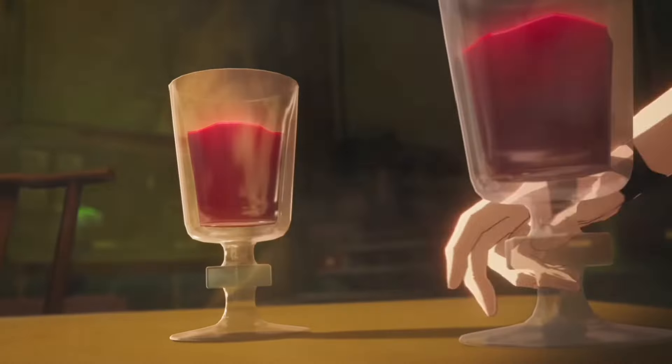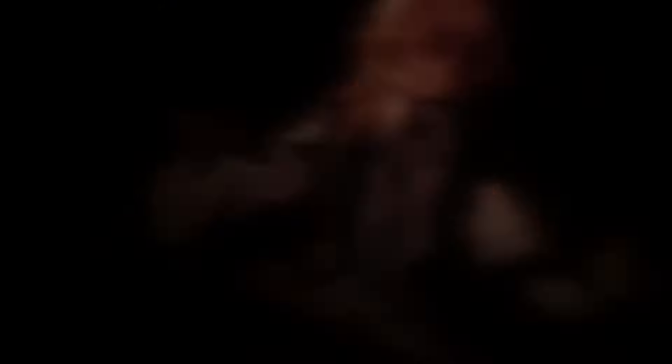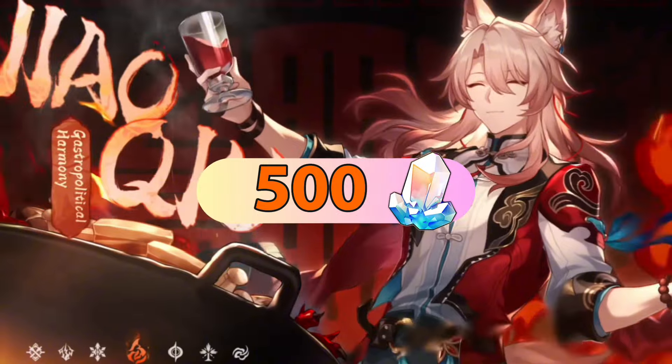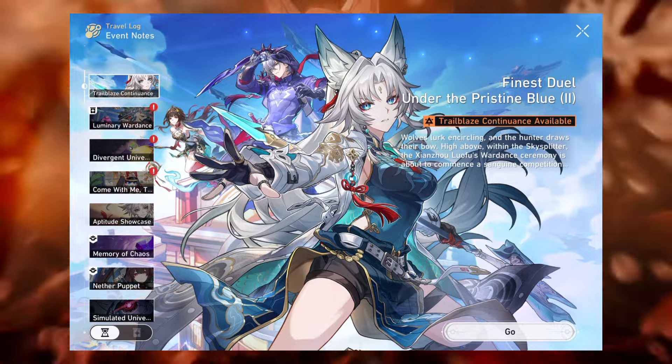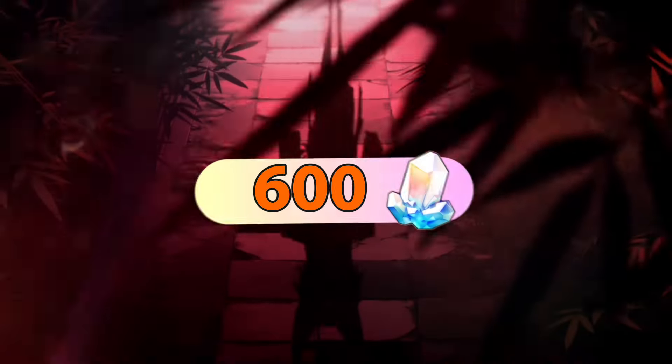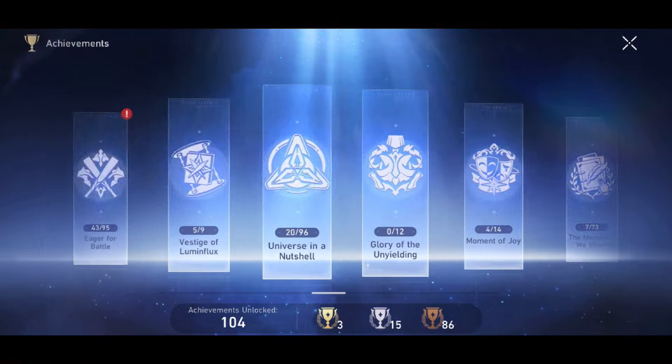Version 2.5 of Honkai Star Rail will give us a new sub-area complete with treasure chests and puzzles, which should give us 500 Stellar Jades. The main Trailblaze mission quest combined with the side missions should give us around 600 Stellar Jades. There are also 43 new achievements which could give us 245 Jades.